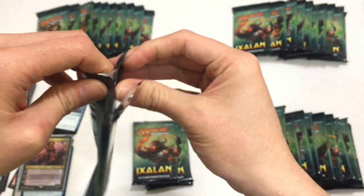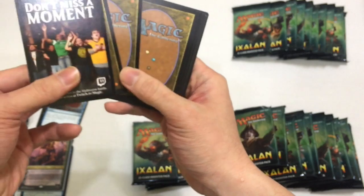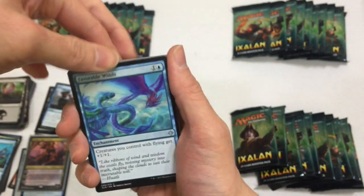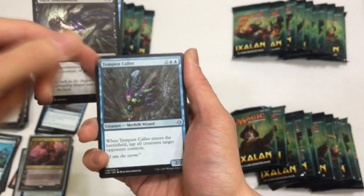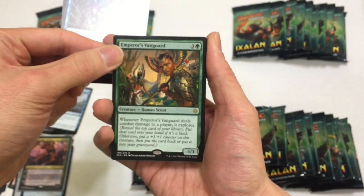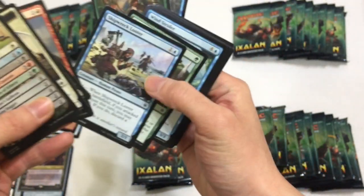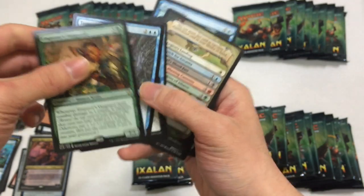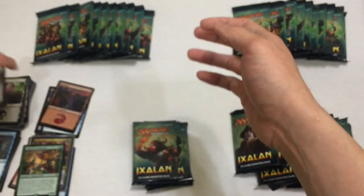Vraska's Contempt! I remember in my first box I got the most insane pulls - Carnage Tyrant, Search for Ascanta, and all of that stuff. Next pack: Favorable Winds, Dark Nourishment, Tempest Caller, and we have an Emperor's Vanguard. A Foil Mountain - definitely nice. And Commune with Dinosaur - I need that for my dinos. Getting a lot of stuff that I need for my merfolks.